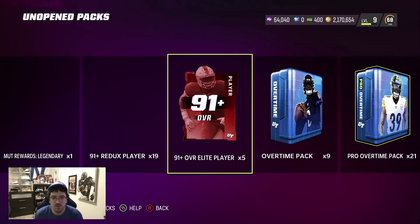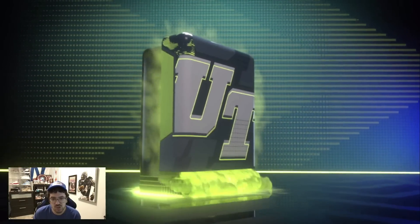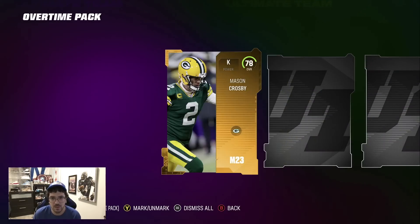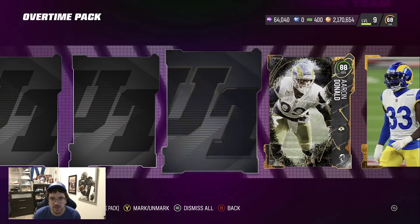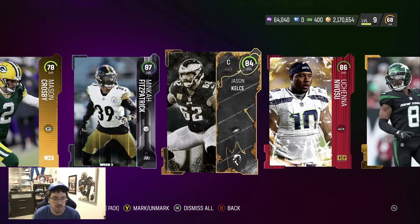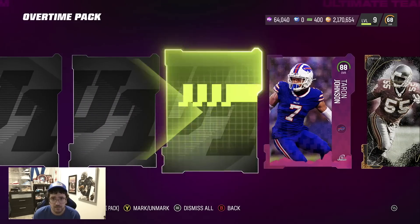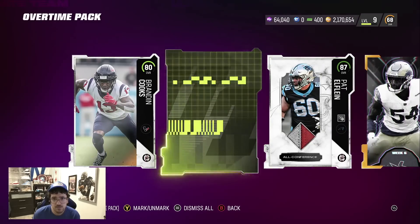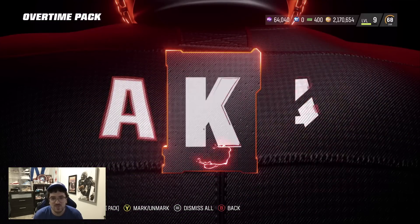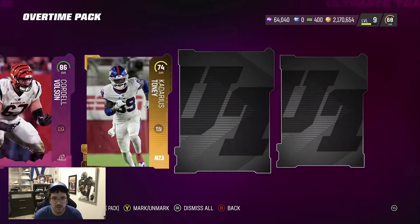I also have MUT rewards on all of my accounts. I'll pop up what the pro overtime pack offers on screen because I know a lot of you guys probably don't even know what we get from that. That was a bad pack. But it's okay, we're gonna come back. Hopefully our 91 plus reduxes actually give us something good because whenever I opened those from the other bundle, they were atrocious.